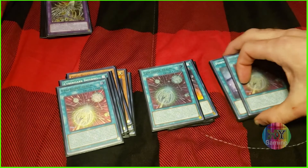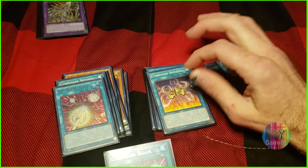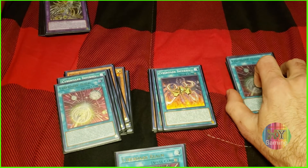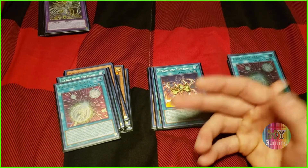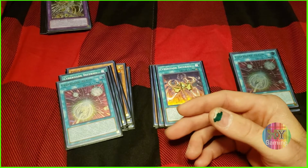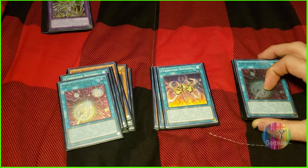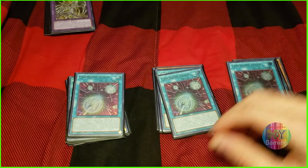Cyber Dark Inferno also lets you target one of your Cyber Darks, return it to your hand, and then immediately after that effect you have the option to normal summon. Normally you can only gain the optional ability of normal summoning once per turn, and if you were to use something like Double Summon or Gem-Knight Seraphinite — which is a lot harder to pull off nowadays — you can only gain that optional ability once per turn. Either way, Cyber Dark Inferno lets you normal summon again, which is also what Cyber Dark Realm does.